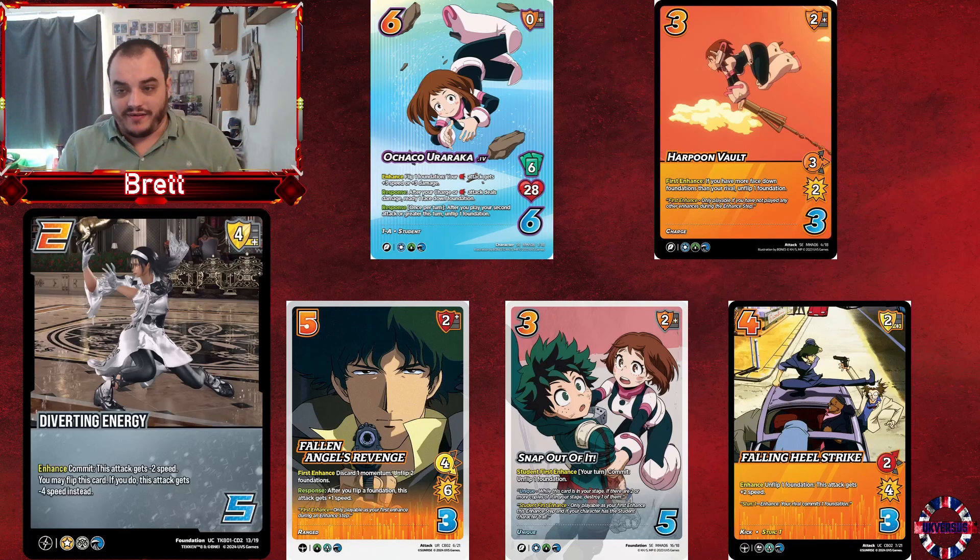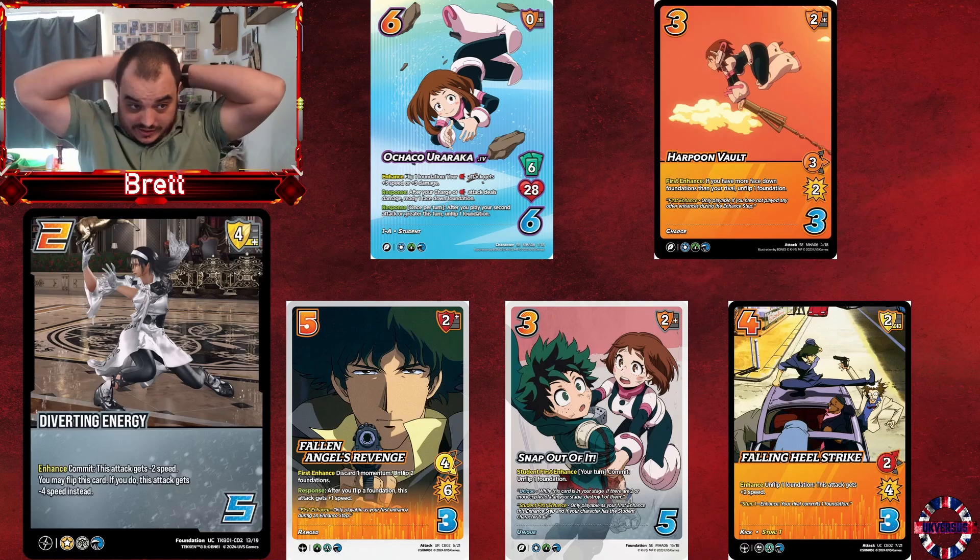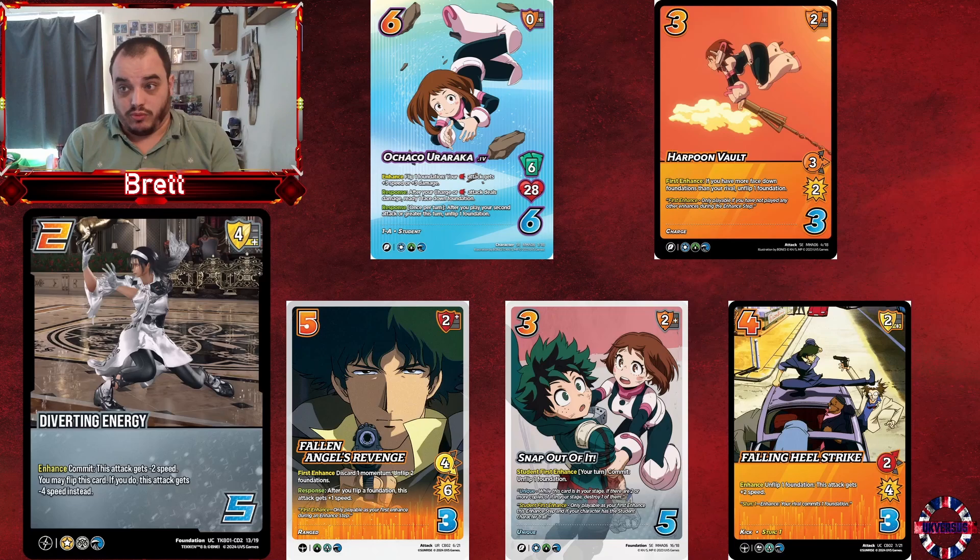Because it's a character ability it's very hard to deal with. You can try to flip it, you can try to destroy it, you can cancel enhances, but eventually this train's going to get going. And it's not like these are even bad attacks — a free difficulty, three mid for two is probably the worst here. Snap Out of It is decent in itself. Falling Heel Strike is a staple on those symbols anyway because you just get to unflip your cool stuff, and it's a high which Ochako absolutely loves.